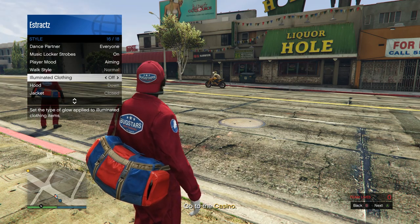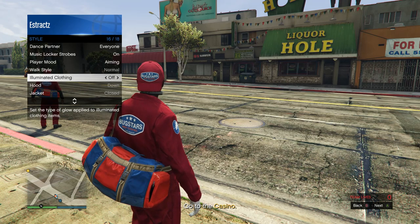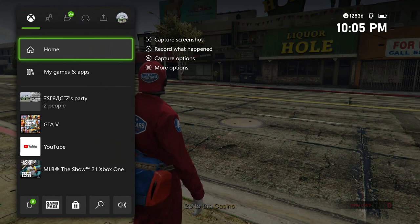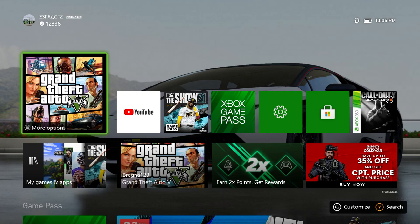Once you've scrolled through illuminating clothing for at least 40 seconds to a minute, leave your interaction menu up and go to your Xbox or PlayStation home button. Wait there for at least three minutes, or until your friend tells you that you got kicked from the job.